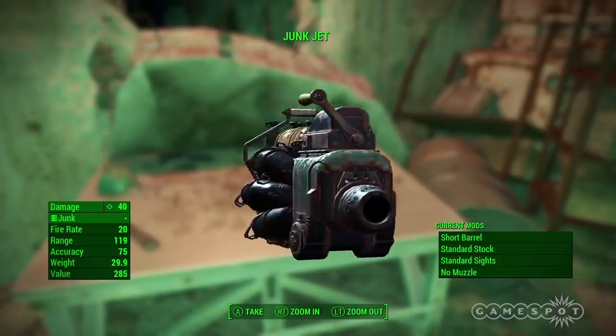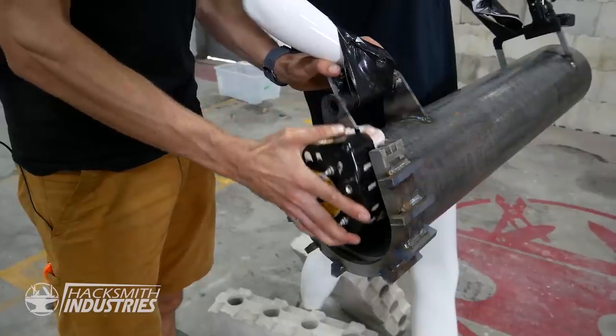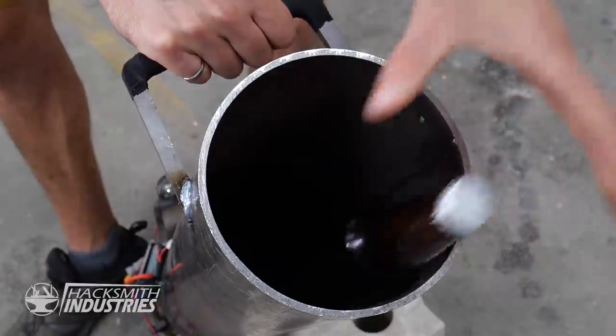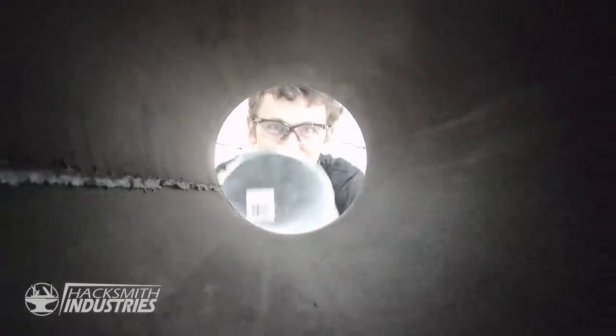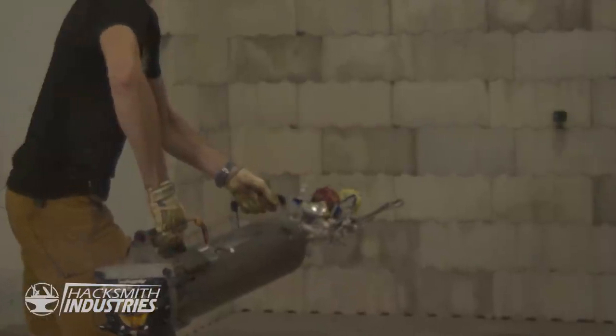We built a junk jet from Fallout — a real-life junk cannon that uses an airbag to launch anything you can fit down the barrel. When I press this button, the airbag will explode and launch everything. Three, two, one... yeah!